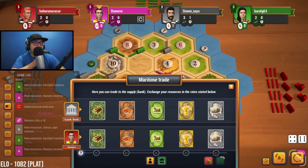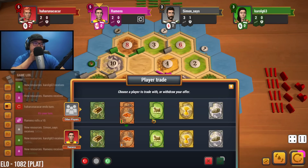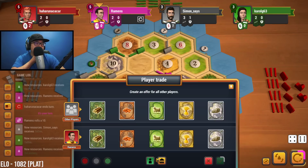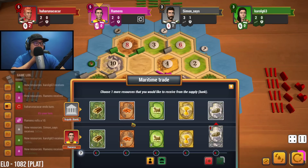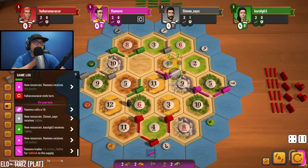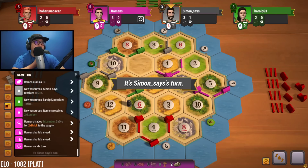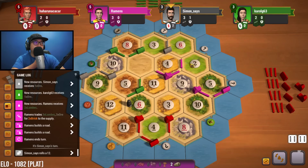Does anyone want to trade for brick? Red's actually responding now. Okay, no one wants to trade with us currently. We'll build two roads — one, two. Let's get up there. I mean, gray could cut us off, but I really don't see it being very beneficial to them to cut us off just to go for the three-for-one spot.